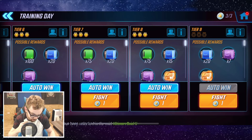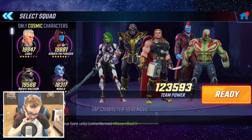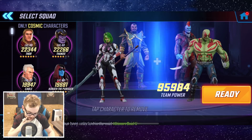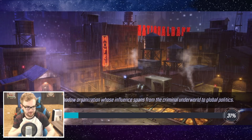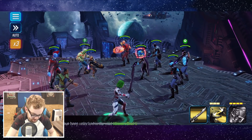Training day has the requirement on tier 9 of only cosmic characters. So are these going to be our best boys here? Do we want to run a double tank? Maybe. I think actually instead of double tank, Mordo's going to be much more effective for the crowd control, because he's so good in arena. I think Rocket Raccoon is going to be our best option though. We're going to trust and go for Rocket on this one. We can also get Groot in the mix if we can't freestyle this at some point in the future.